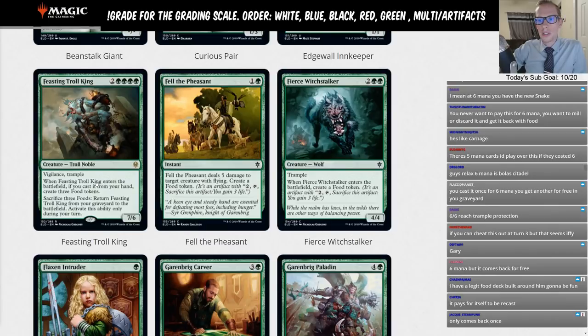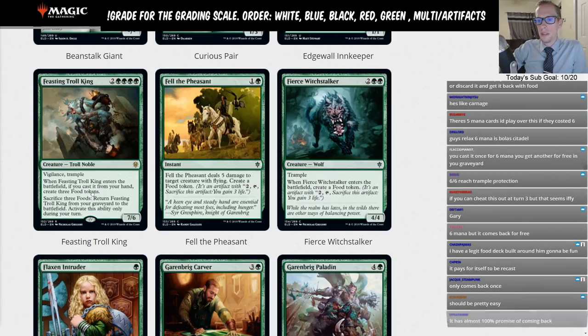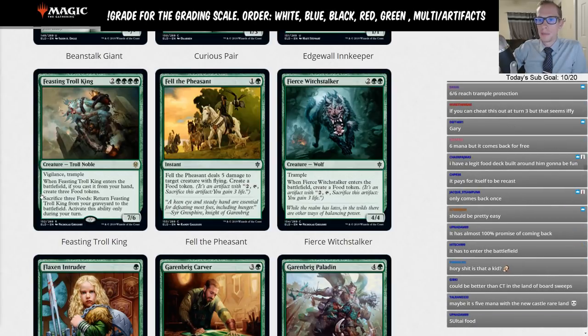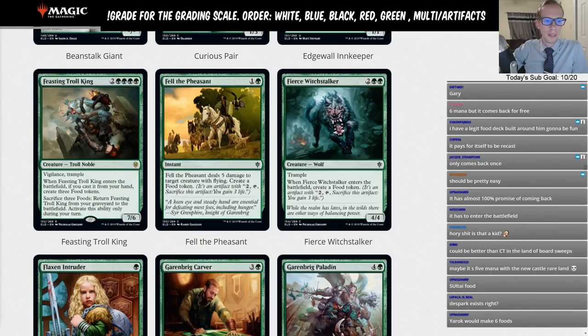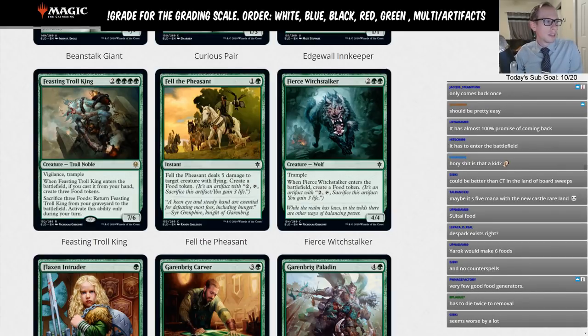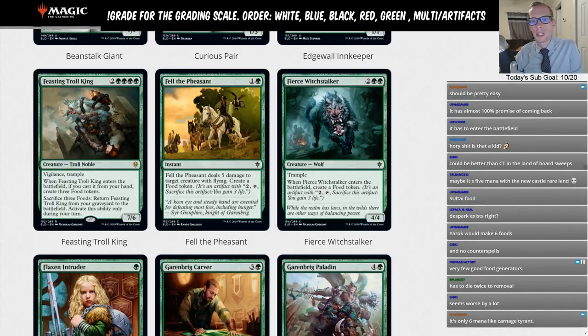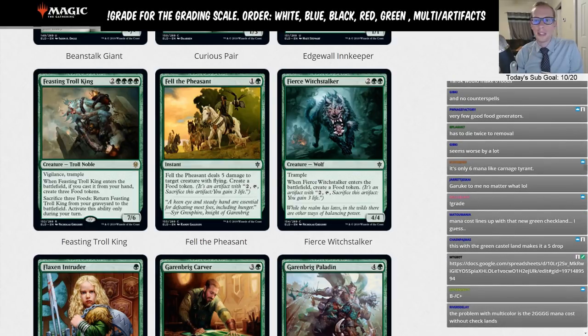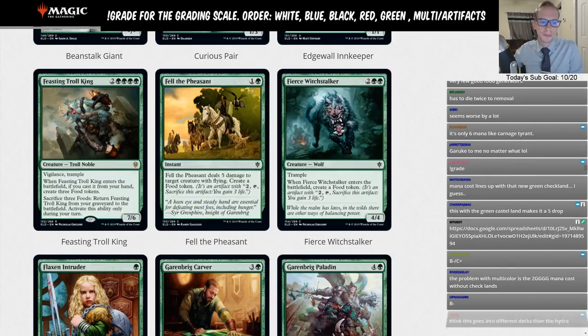If you cast it once from your hand and get the three Food tokens, then it's very easy to bring back. So you can get it back another time — if you have your Gilded Goose in play you make six Foods. This is a tough card. Voracious Hydra is at B — is this going to see as much play as Voracious Hydra? I don't think so. Gargos is at C — is this better than Gargos? Yeah, probably. So I'm somewhere in there — closer to Voracious Hydra or Gargos, I'm not sure.